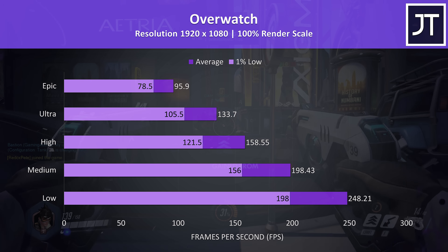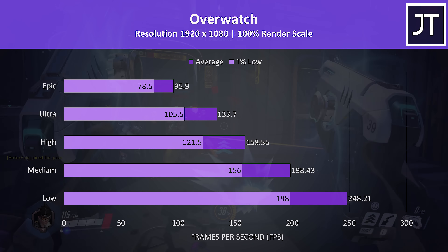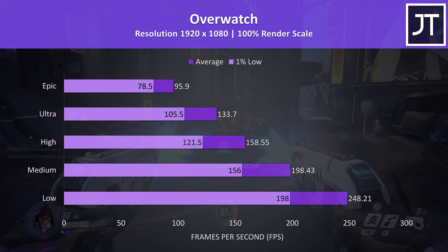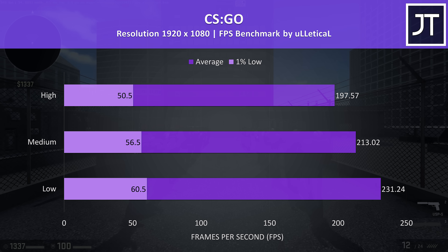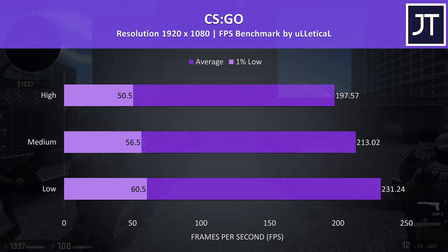Overwatch is another less demanding game and was tested in the practice range. At the highest epic setting preset the frame rates were good, and we could make large improvements with lower settings. CS:GO was tested using the Ulletical FPS benchmark, and it was doing alright — the game can basically run on a potato after all.